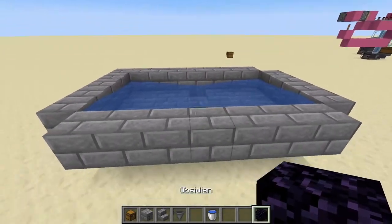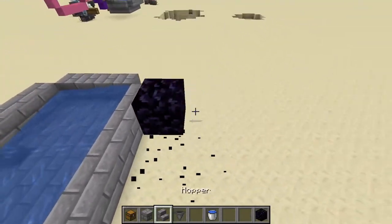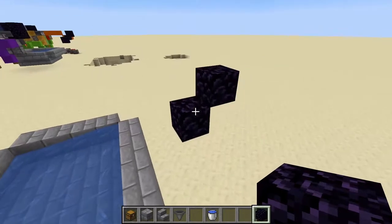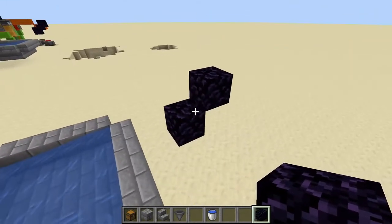From the back of the farm, build out two, and then up two from the center. Break the scaffolding here and place one more block like this. Make sure these are obsidian — or something that won't break due to TNT blast. Very important.